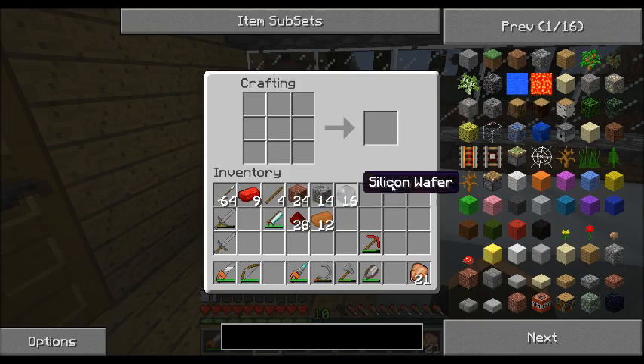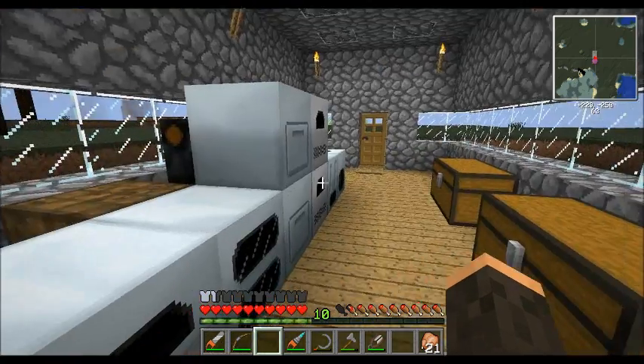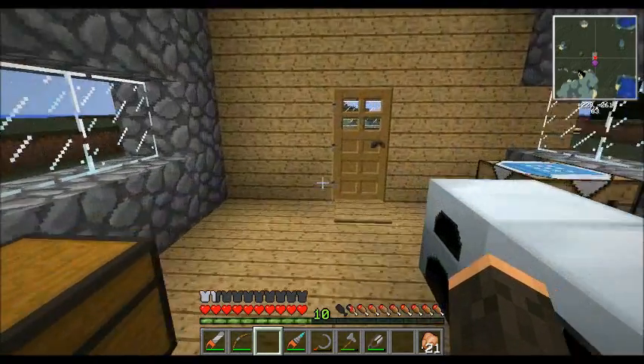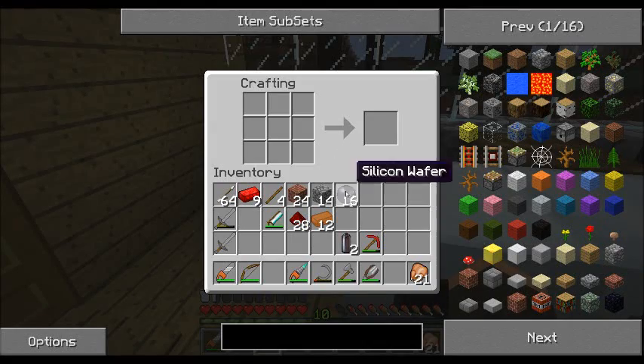We'll need those silicon wafers to make some of the devices we're going to make. Let's let one or two more cook.